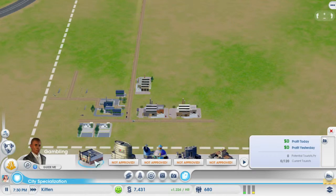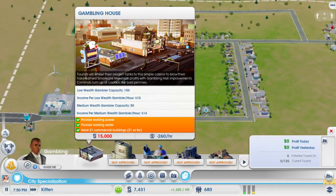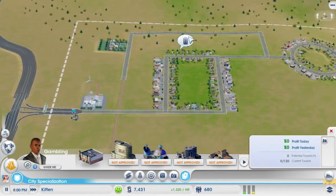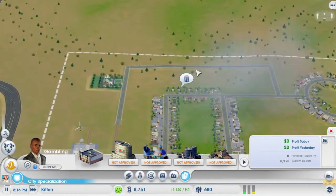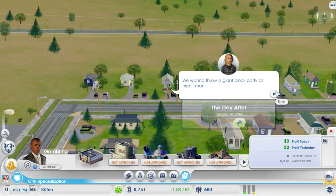And I think we've unlocked gambling — yes we did. So the gambling is actually how you get money super fast, super quick. But it also invites a lot of crime. And this guy wants us to build trash — he wants to throw a giant block party all night.